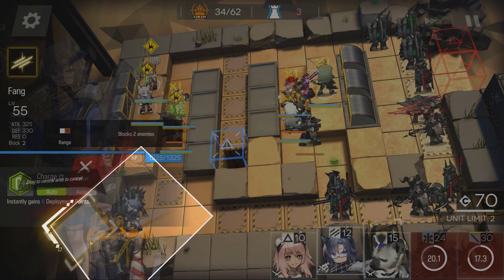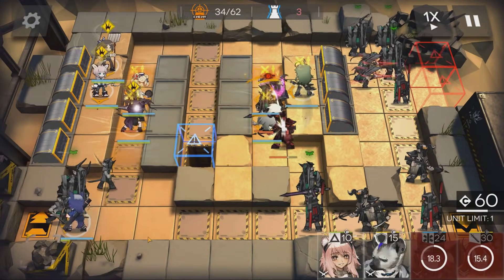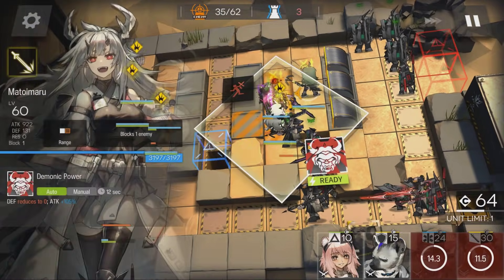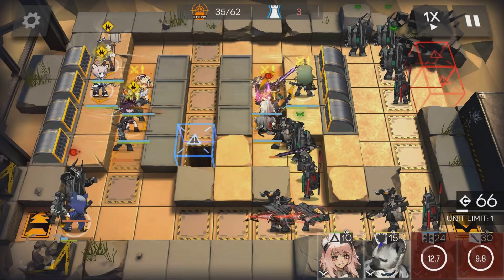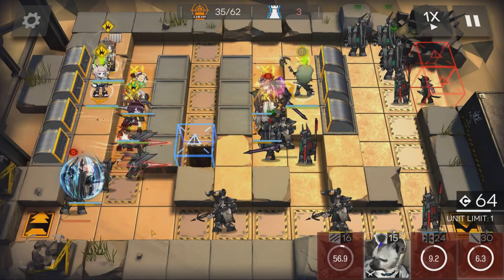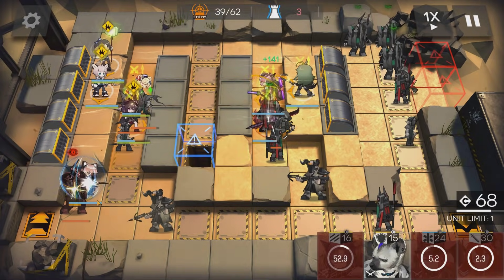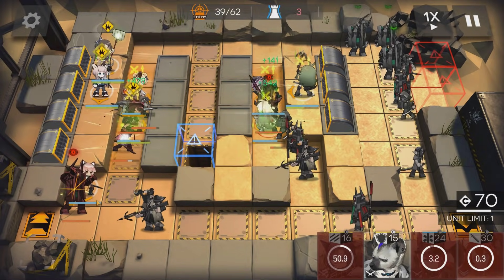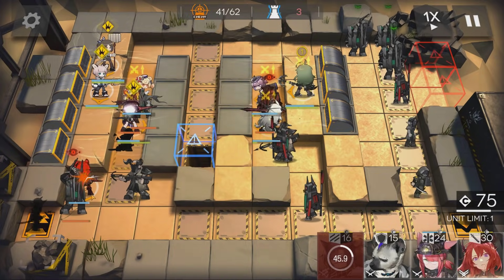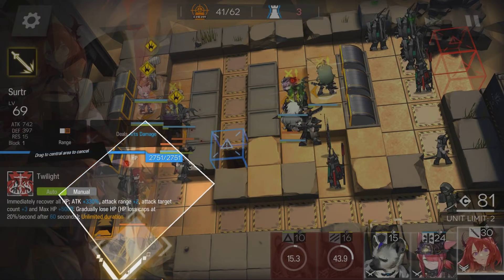Use Gravel multiple times through this phase. Switch with Surtur and hold on to her skill.